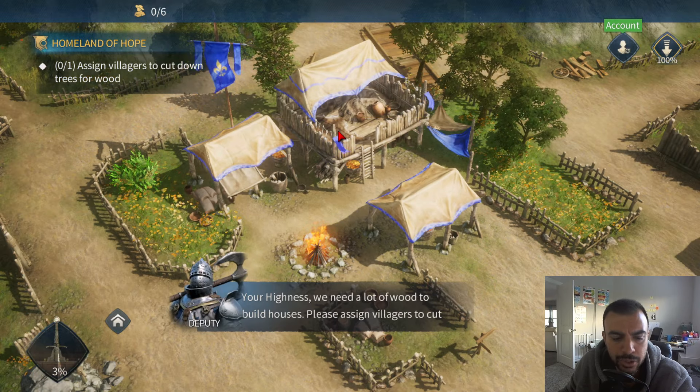We have six villagers to work with. We've gathered enough wood. Looking at what we have to do right here — Awaken History. We need to finish this and go through the tutorial ASAP. It doesn't really matter where we're building things; we'll just throw stuff down. We can see the villagers being assigned in the top right corner. We're going to assign some gatherers for berries.